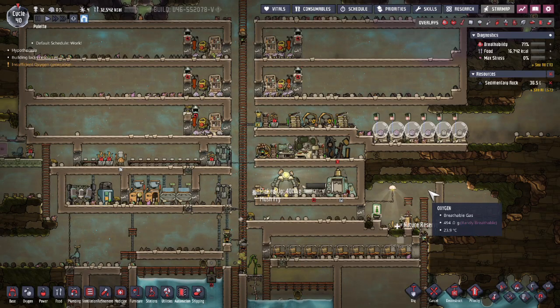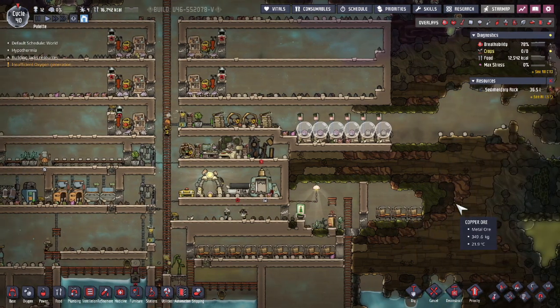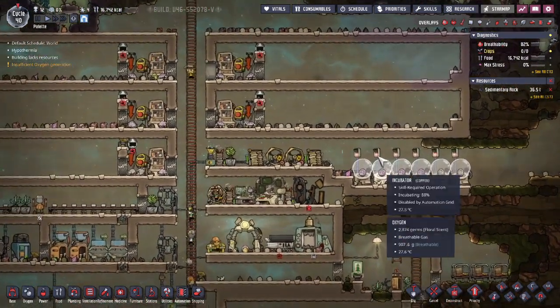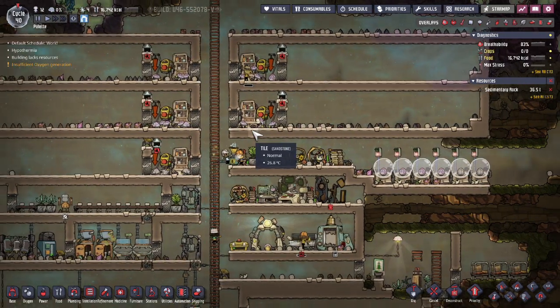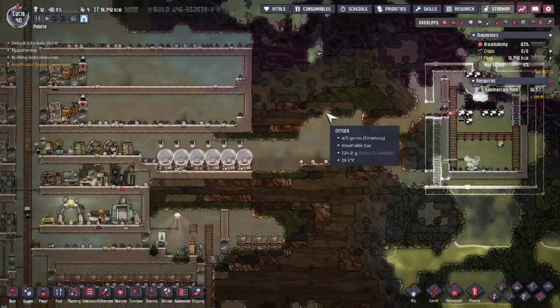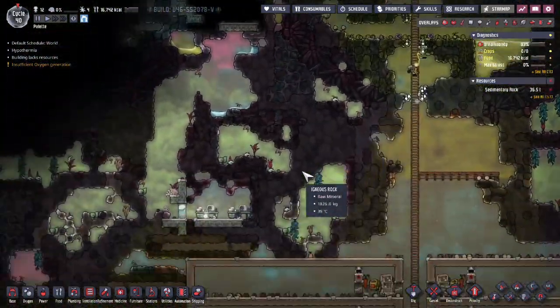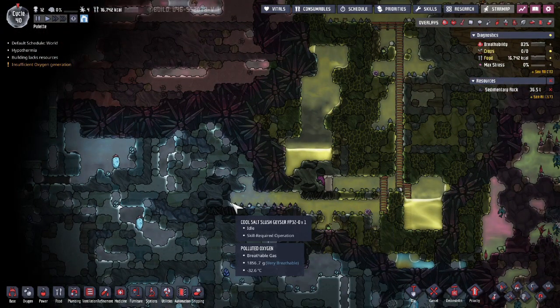Hello, I am Jorg, and welcome back to Oxygen Not Included. Last time, I'm not too happy with how everything went, but we got ourselves some more incubators, we are getting our ranches more or less set up, as well as I'm working on a tank for our cool slush geyser. Also, on the last episode, we actually discovered that I have an iron volcano alongside a hydrogen vent and a second cool slush geyser.